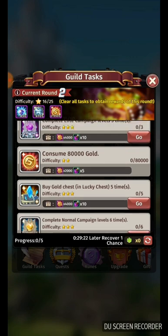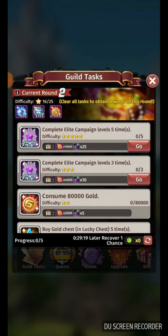Basically every round has an omni-soul task, which is quite good. So you can have five from the shop, three from the dailies for your VIP level, and five from Guild Tasks here — which means you can get around 15 omni-souls in total.